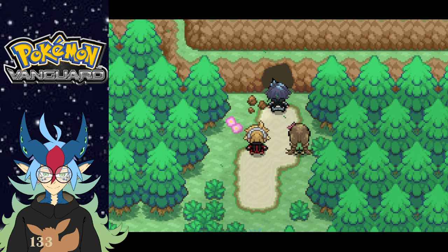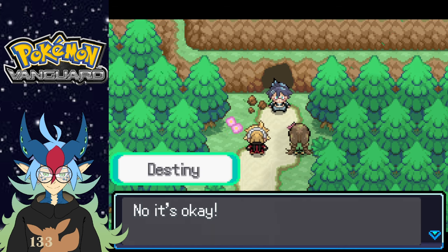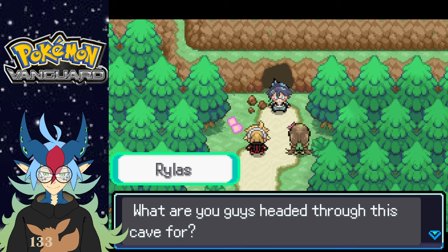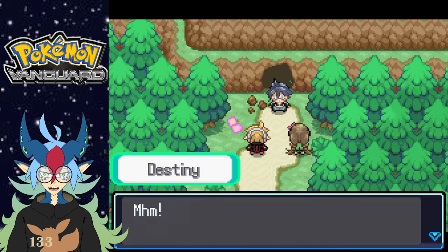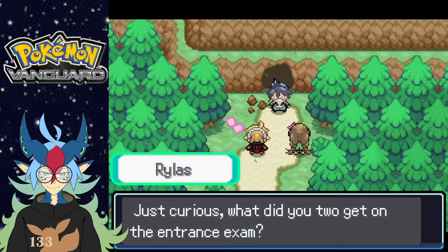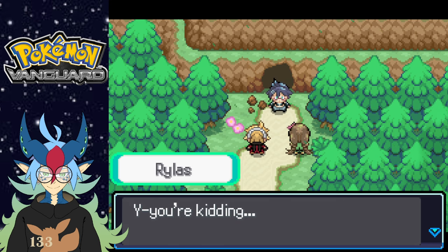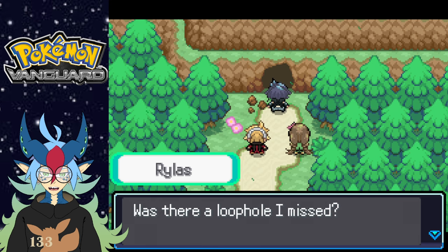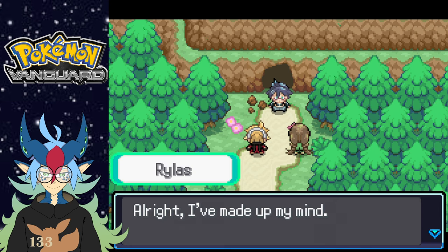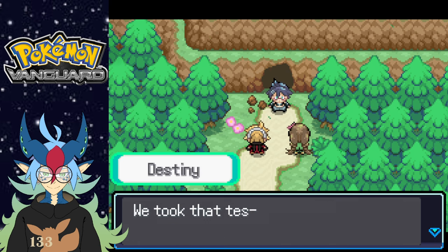Shinobic! Hey there. Oh hi! What are you doing just standing in front of the cave? Oh sorry, I was just thinking about stuff. No it's okay — I'm Destiny, and this is my friend Raza. Hey, I'm Rylas. Nice to meet you, Rylas. What are you guys headed through this cave for? We're actually on our way to Vanguard Academy. Did you guys get in? Just curious — what did you two get on the entrance exam? You know, the test you have to take to get into the school.